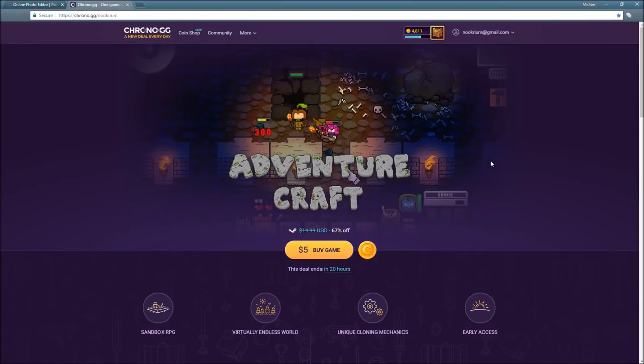Hello and welcome. Today we're going to take a look at AdventureCraft, which is on sale today only on Chrono.gg slash Nookrium, who I am partnered with. This was only $5 today, and today only. It's a 24-hour deal. If you're not familiar with how this site works, basically you come in here, you buy the game, they email you a Steam key. So let's go ahead and check this thing out.